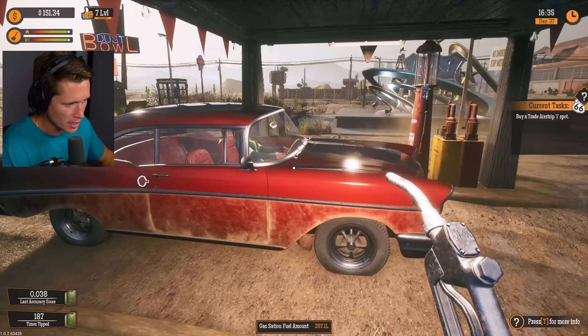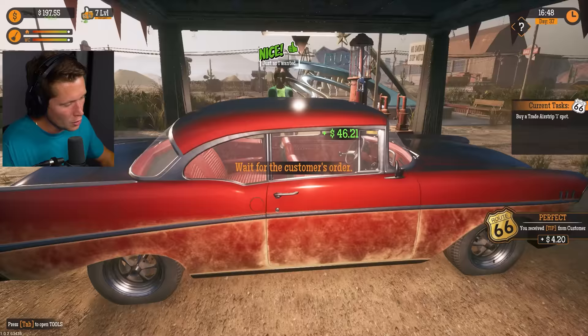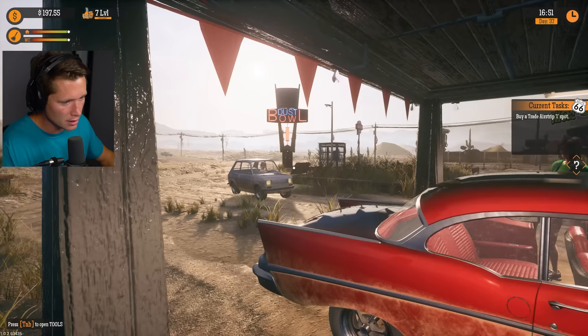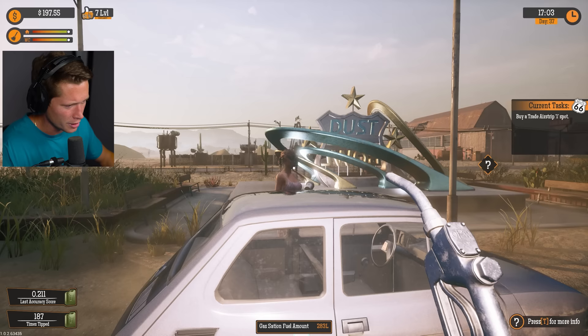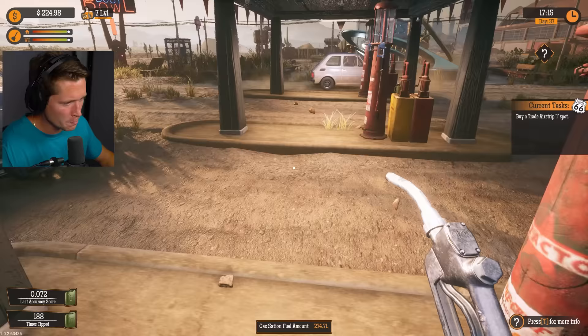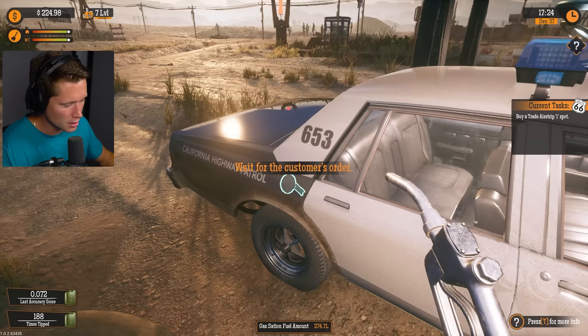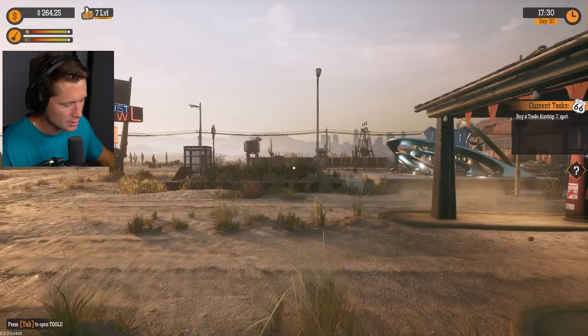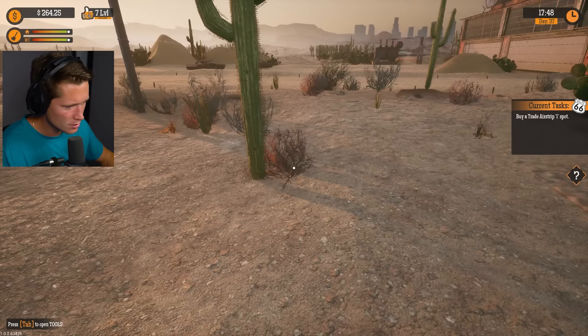Next up we're gonna buy our first trade strip - $250, but we need to be level three. We don't have enough money. We need to work the pumps a little bit - just a budding business owner here trying to open up a new airstrip. We need to keep the gas station running, bringing in checks. A chick came in real sketchy, slammed on the brakes for no reason. Got a police officer coming in to pump one - thank you for your service, thank you for your business!